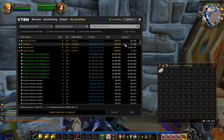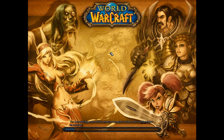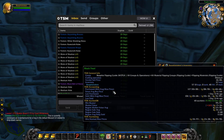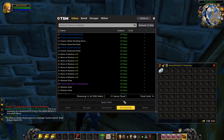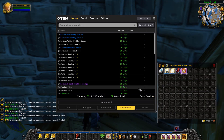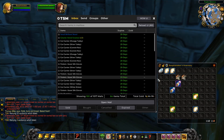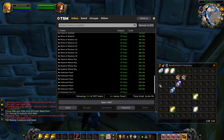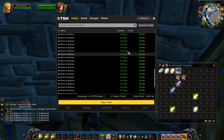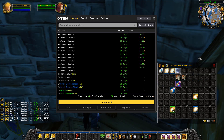We'll be back in a few hours to see what sales we've got and how much gold we've made. Jumping back on — let's open up the mailbox. We have all our expired listings to collect, then we'll post everything back to the auction house and see how much gold in sales we've made. We need to grab a little gold out of the mailbox first to continue listing — we'll collect this full page of Moods of Shadows to have enough to post.